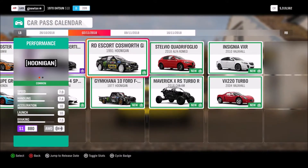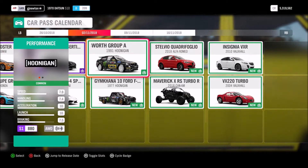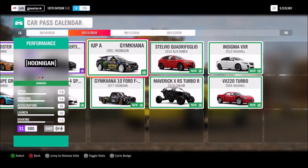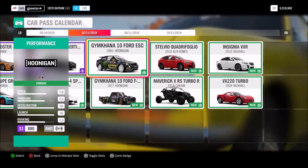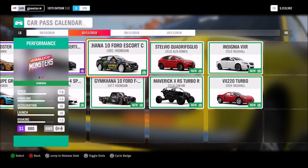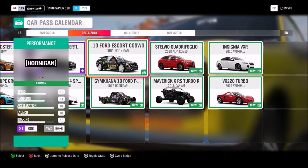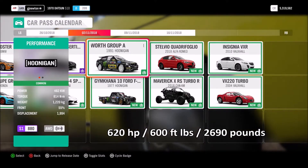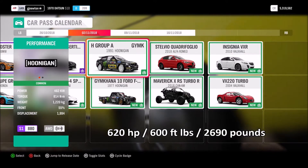So this is S1 880 - of course being an Escort from the 90s, all-wheel drive. 7.9 speed, 7.4 handling, 10 acceleration, 10 launch, 7.5 braking. This is a very good car and it just reminds me of the Escort World Rally cars from the 90s. There are the stats for imperial and metric measurements - over 600 horsepower.